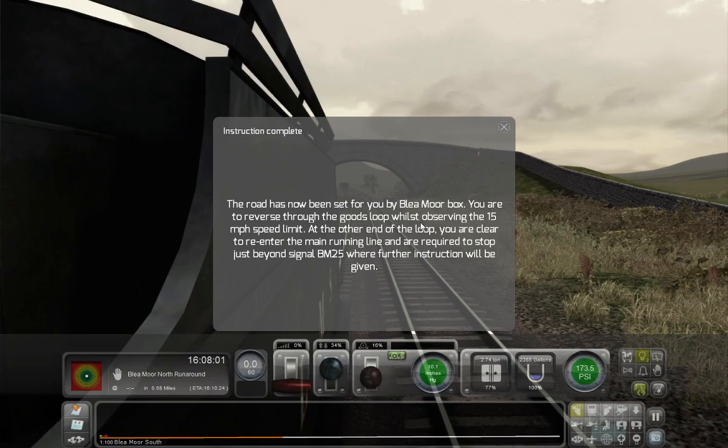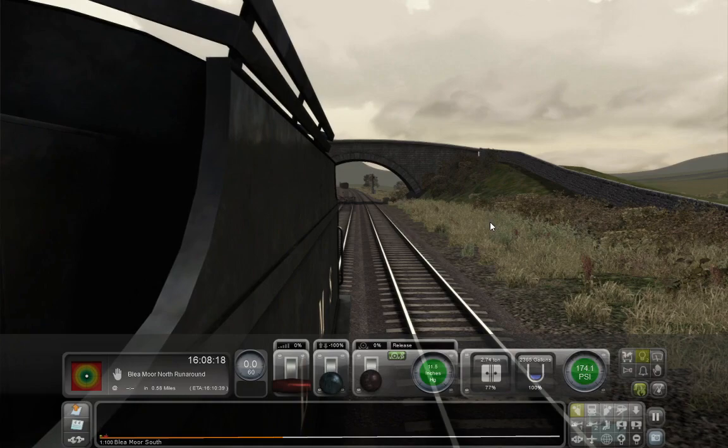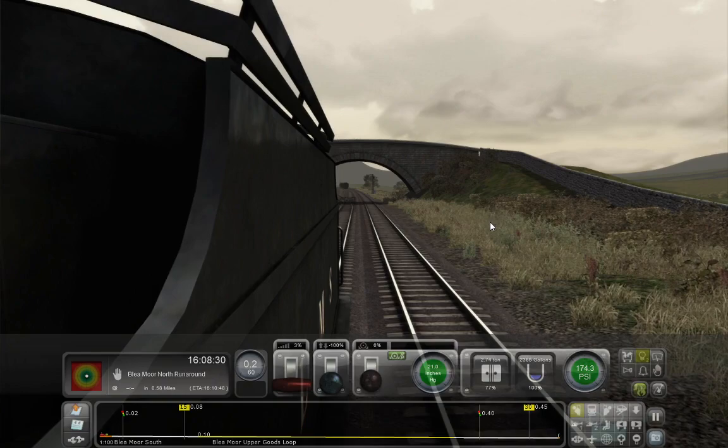'The road has now been set for you by Blea Moor box. You are to reverse through the goods loop while observing the 15 mile an hour speed limit, and then at the other end of the loop you are clear to re-enter the main running line, and are required to stop just beyond signal BM25 where further instruction will be given.' So let's release the brakes — we should naturally start rolling back down the hill.